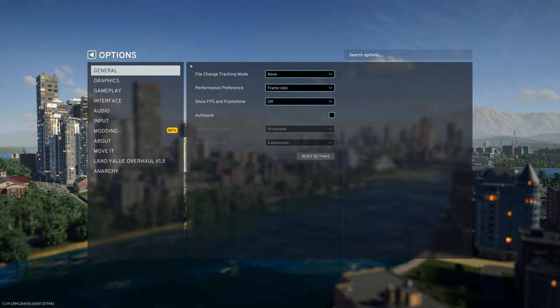Now let's have a look at those settings. In the General tab, keep performance preference on frame rate. So far I haven't noticed any difference between those options, but I mention it just to be sure.